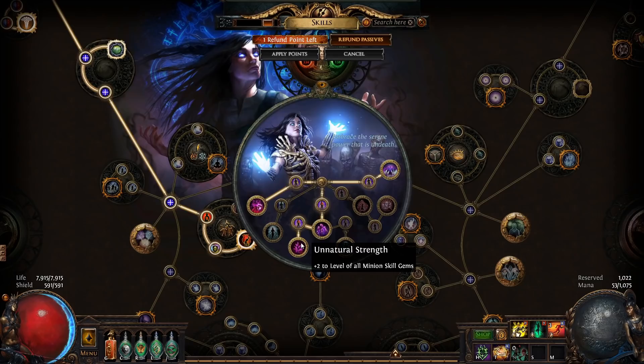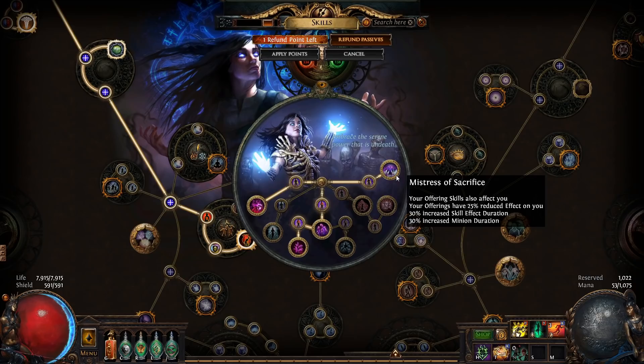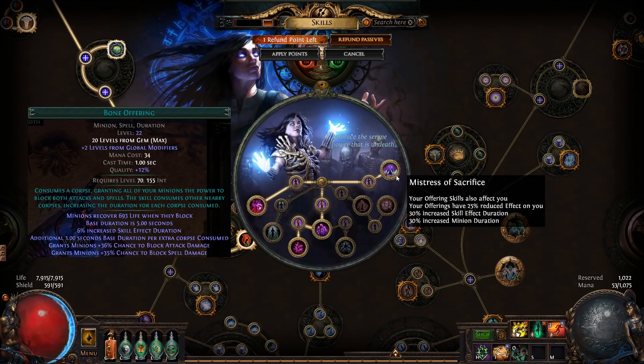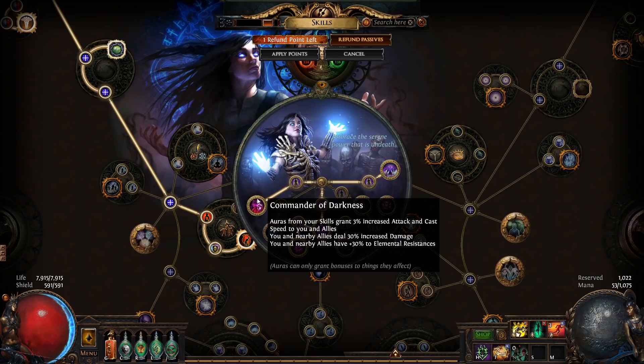For the ascendancies, Natural Strength is the most important because the Raise Spectre gem gives 1 spectre from gem level 1 to 12, 2 spectres at levels 13 to 24, and 3 spectres at gem level 25+. So the +2 levels will help you get the extra spectre as well as increase damage and life of all your minions. Next is Mistress of Sacrifice — this makes offering skills apply to your necro. For example, Bone Offering will give you extra block chance and life recovery. Lastly, Commander of Darkness gives a nice boost to damage and elemental resists.